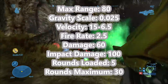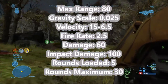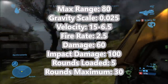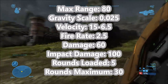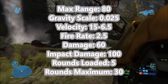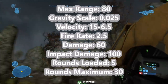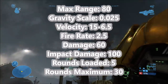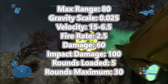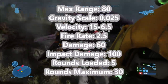Halo Reach does bring back impact damage — 100 points of impact damage — meaning if you get a direct hit you'll be doing 160 points of damage total. Everything else after that is basically the same: five rounds loaded at any given time with a total of 30 rounds including currently loaded rounds. The Halo Reach fuel rod gun is more or less a mix of Halo 2's and Halo 3's, mainly because it shares the impact damage concept from Halo 2.